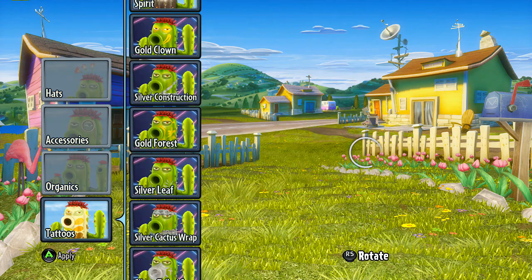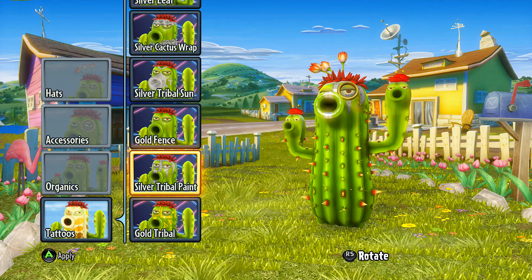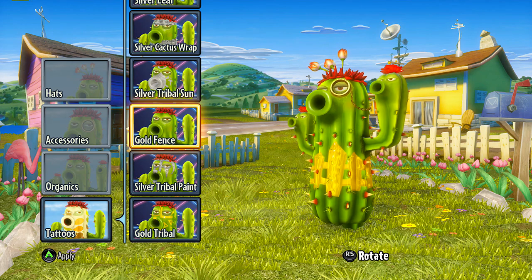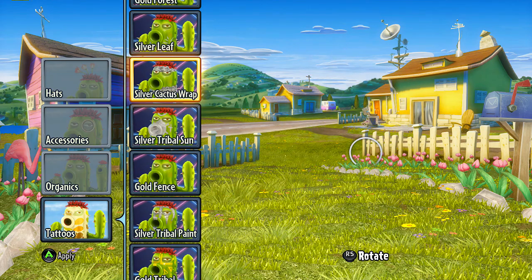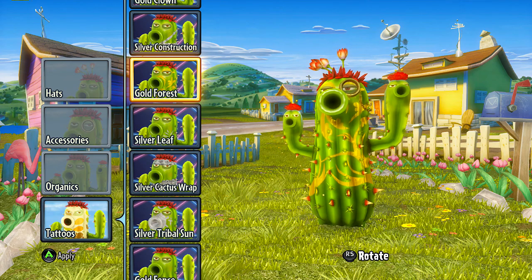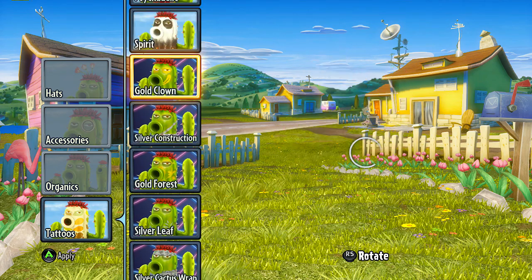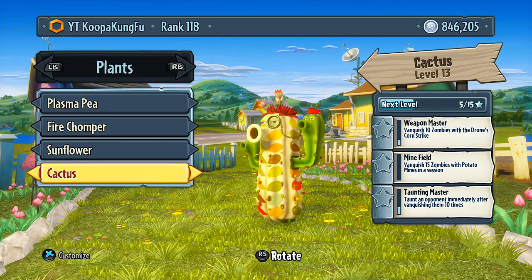Now let's move on to tattoos — last but not least of the cactus. We got the gold tribal, silver tribal, the gold fence on the belly there, silver tribal sun, silver cactus wrap, silver leaf, gold forest, silver construction, and the gold clown. And that is all of the tattoos — that is all of the plants.